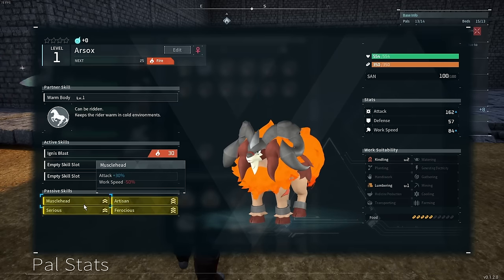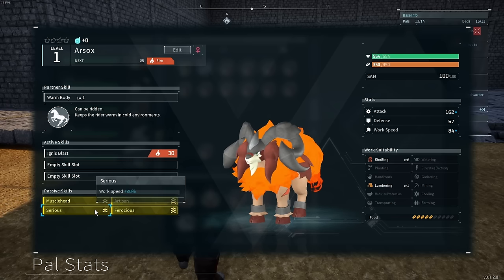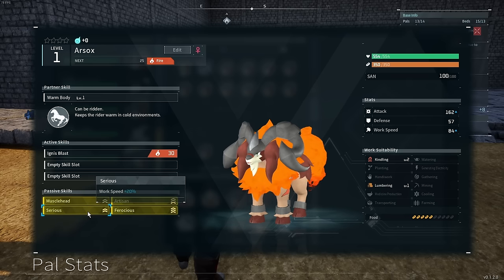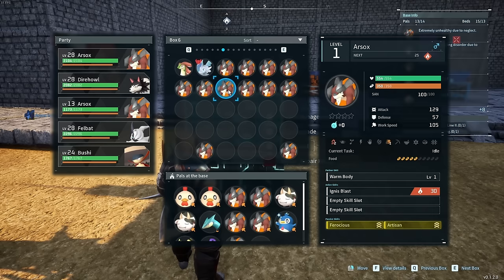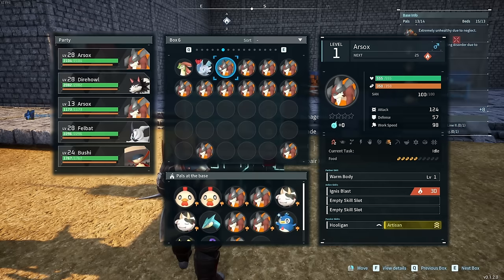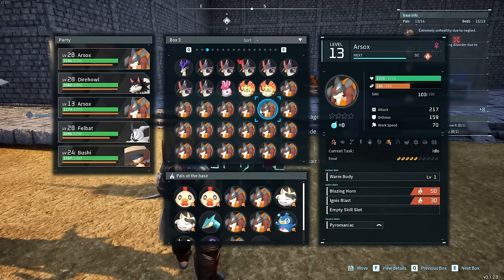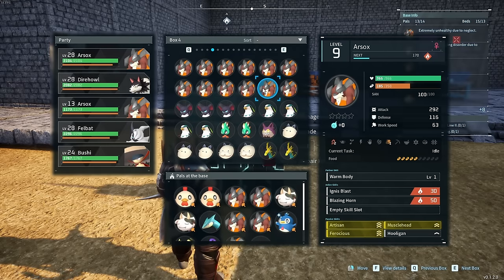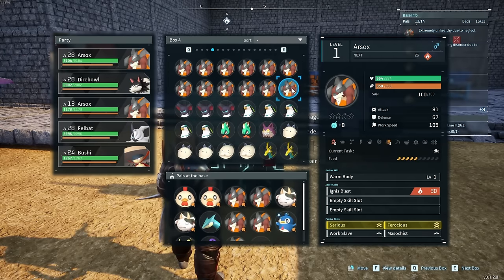So we've got 30% increased attack, 20% work speed, 20% attack — a total of 50% attack and 50% work speed to offset the minus 50%. The only thing I'm not super stoked about is the muscle head, because without muscle head we would have 50-70% more work speed from the combination of artisan and serious, and then the 20% attack speed plus something else. I think the white stat is actually best — brave, 10% increased attack. Because I don't think any of these others — runner would be nice honestly. We got ferocious, we got all that other stuff.